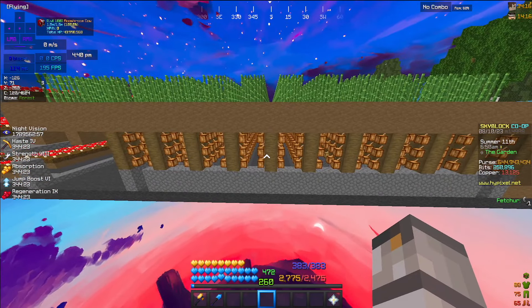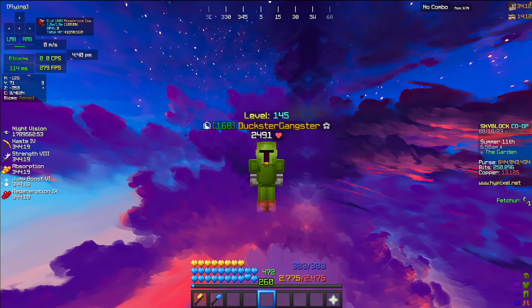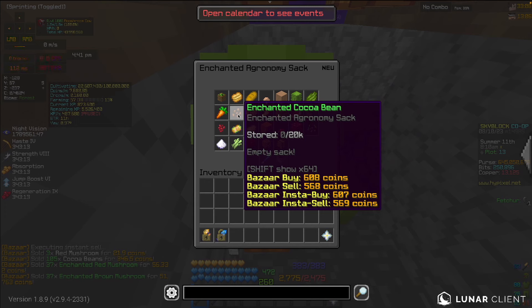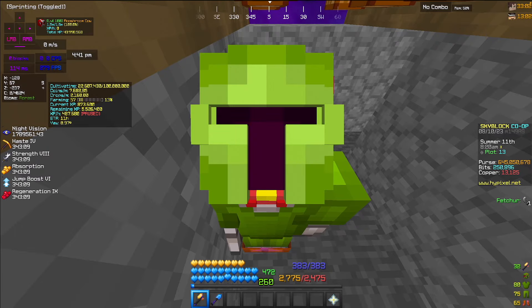I also have 12% extra farming drops from Anita. I'll be farming cocoa beans in my super farm — there's a link to the tutorial in the description. I'm going to be farming for a total of five minutes. As you can see, my sacks are fully empty for enchanted cocoa beans and enchanted mushrooms, so let's get started.